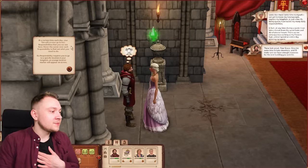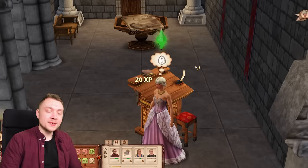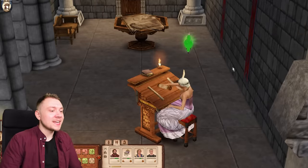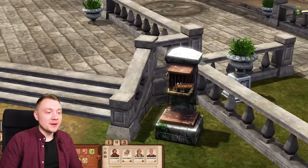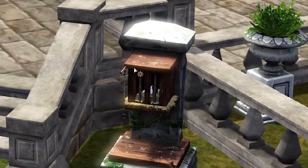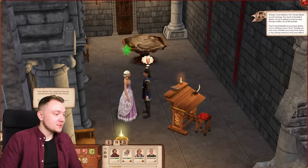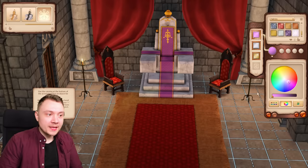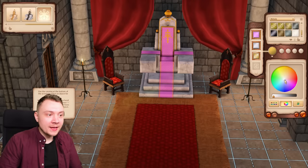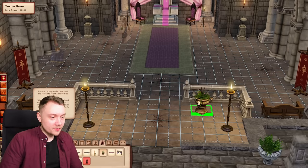At certain times each day your sim will receive up to two responsibilities. We need to write a treaty of ongoing peace and two new laws - that's quite cool. It's kind of like a little job, although we don't seem to be collecting any taxes from our citizens and it has me a little bit worried. You have to use this little pigeon post if you want to send any letters, which I think is so cute. Our brand new advisor has told us our throne room is not pretty enough, so we need to change it up apparently.